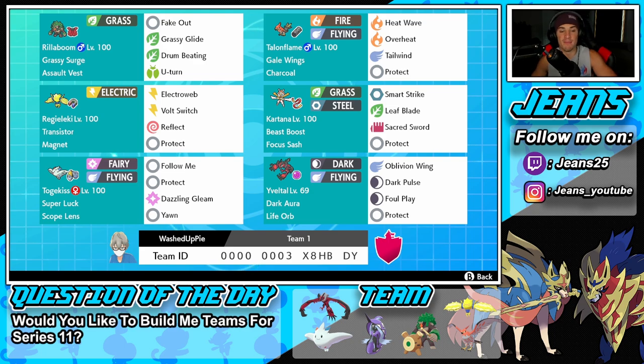Middle left is Regileki — another Pokemon, just like Rillaboom, that you can bring onto any team and get the work done. It has the Transistor ability and the Magnet item for boosted electric-type moves. Then we've got Electroweb for speed control, Bolt Switch for damage and pivot, Reflect for setup, and Protect as our final move.